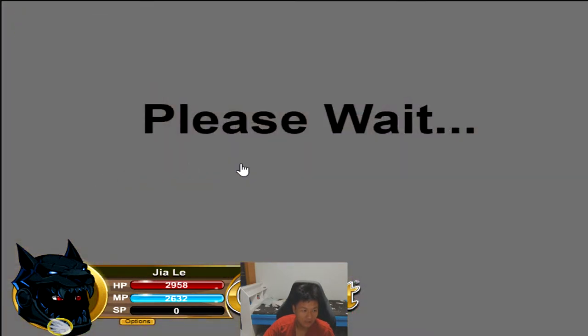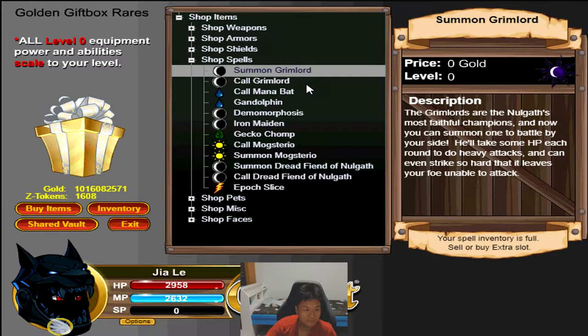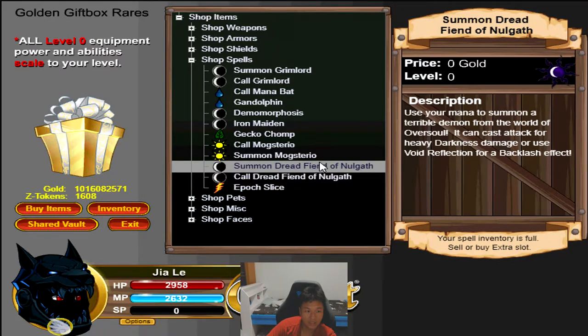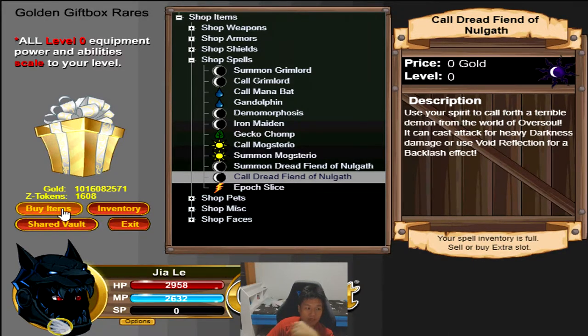One thing I forgot to mention in the rare box: Dread Fiend of Naw'Keet. This one lets you use your spirit to call forth a terrible demon from the War of Oversoul. You can cast an attack for heavy darkness damage or use Void Reflection for a backlash effect. The backlash is the selling point — it's like 85% of the damage you receive dealt back to the monster. So if the monster does 100 damage to you, the monster eats 85 backlash damage. The guest sacrifices all of his own damage, but 85% of the monster's damage reflected back — imagine huge bosses eating so much backlash. This is an absolute must-get as well.